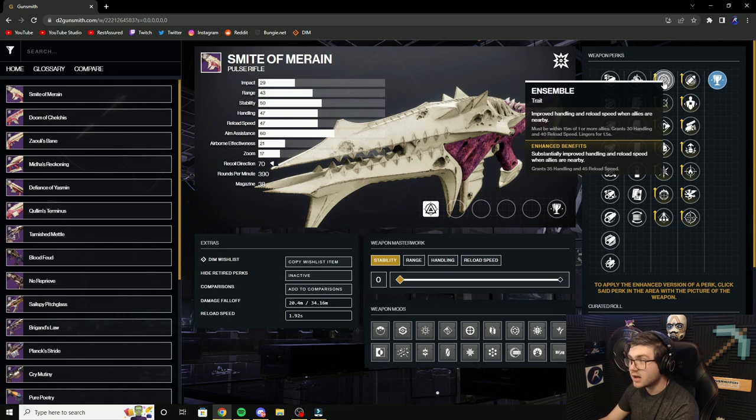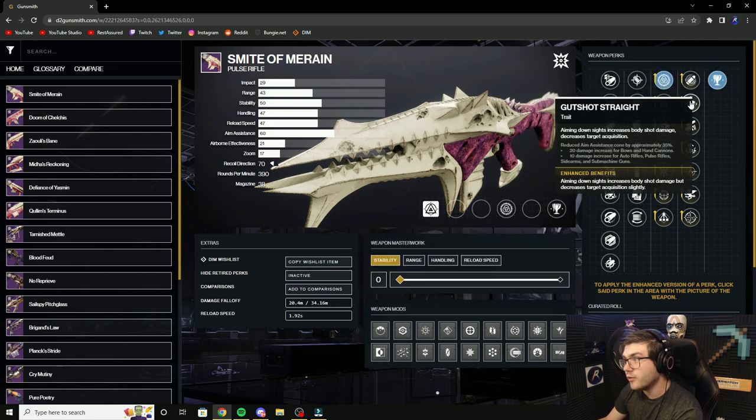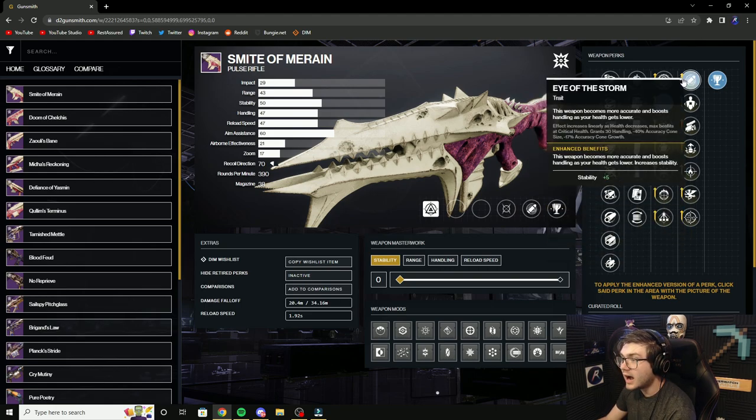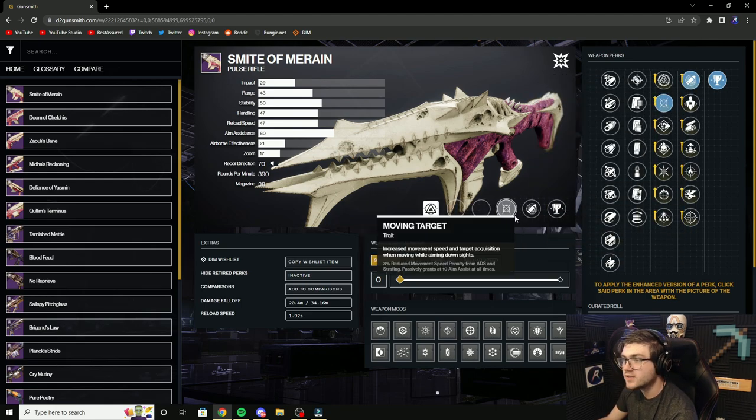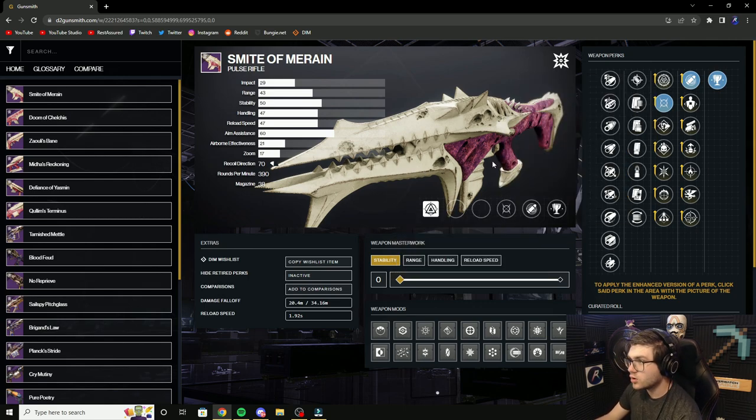For a PvP roll, you have Insomnitable — if you're around your teammates you get a bunch of reload speed and proc Ruined Over, which can be pretty fun. But Moving Target and Out of the Storm are always great options. You get more strafe speed, more target acquisition, you win your gunfights better when your health gets low with Out of the Storm. Very, very strong for PvP.